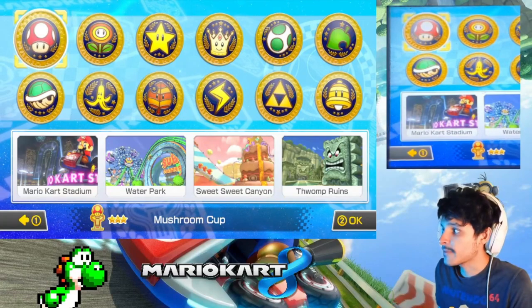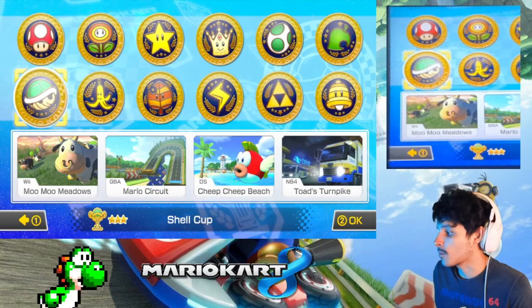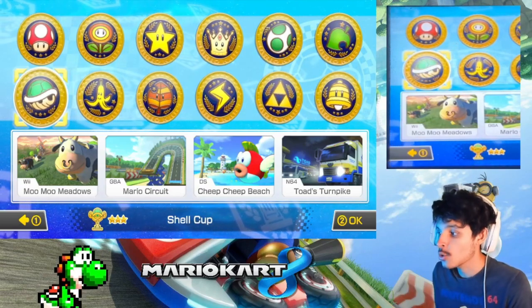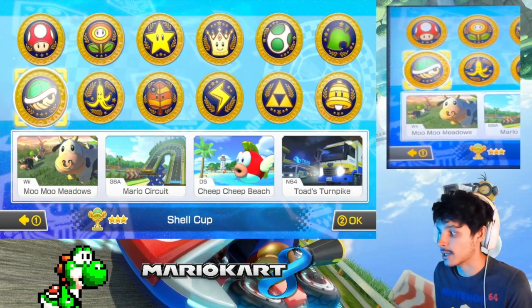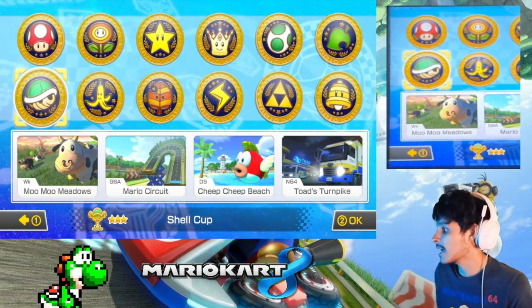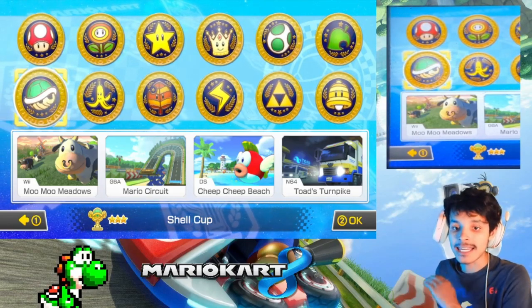Previously in the last episode we did the Special Cup. Now it's time to do the Shell Cup, which features the Retro Tracks: Wii Moo Moo Meadows from Mario Kart Wii, GBA Mario Circuit from Mario Kart Super Circuit, DS Cheep Cheep Beach from Mario Kart DS, and N64 Toad's Turnpike from Mario Kart 64. Without further ado, let's get this started.